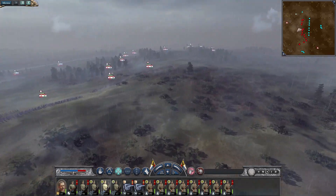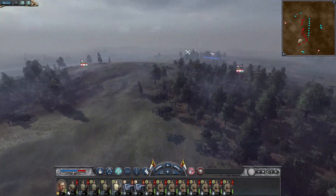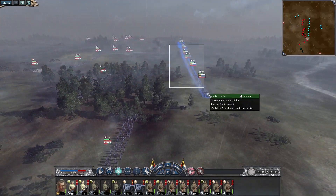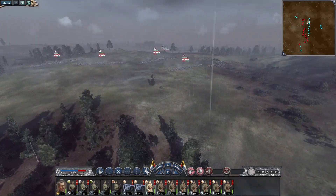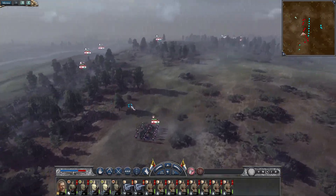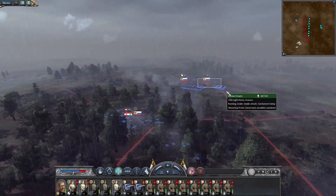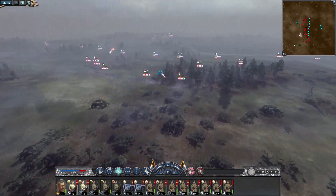Where is their general staff? I just saw them — there he is. We are going to get swamped, I swear. Take out their general. If we can take out their general, we'll have a huge chance. Their center is effectively breaking.